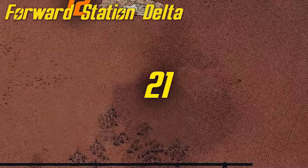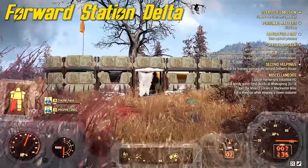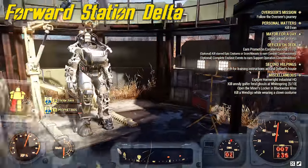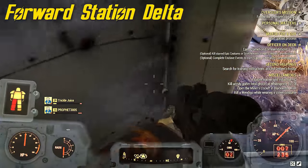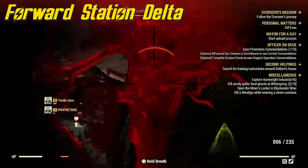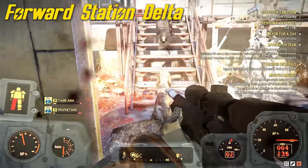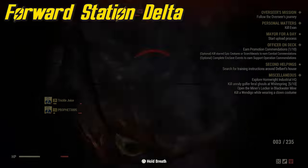Number 21 and the last location I have to show you is at Forward Station Delta. It's not so hard to get to as it is to get away — there are two to three scorched beasts, tons of scorched, cave crickets, and mole rats. It's insane here. Don't bother wasting bullets on any of these guys — the scorched are going to keep spawning back. Just run, grab your power armor pieces or whatever you want, and then try to run out.